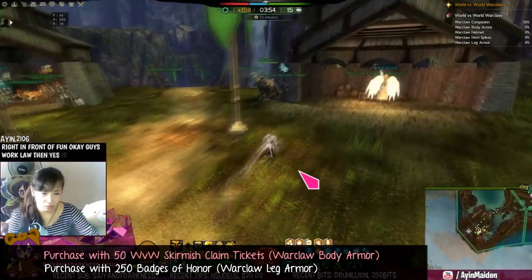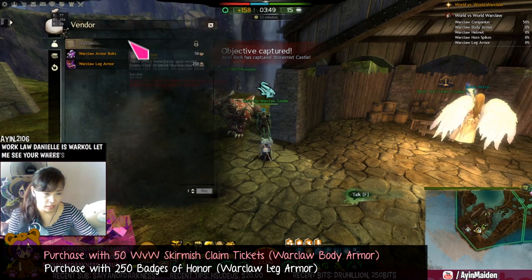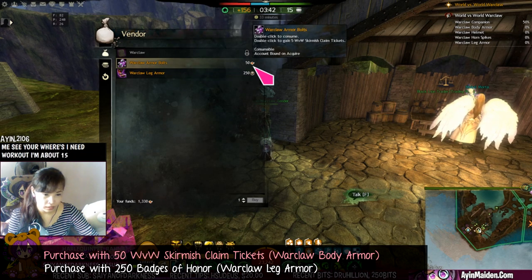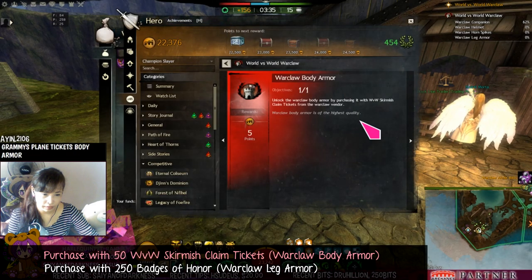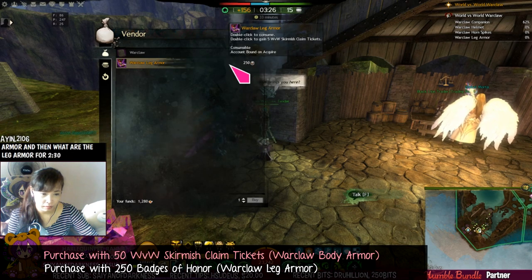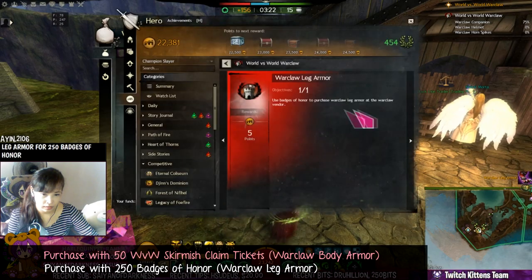There he is. War Claw... let me see your wares. I need War Claw armor bolts - 50 Ruby World Scrimmage claim tickets. Yay! Body armor! War Claw armor! And then Warclaw leg armor - War Claw leg armor for 250 badges of honor. Yay! Done with that!